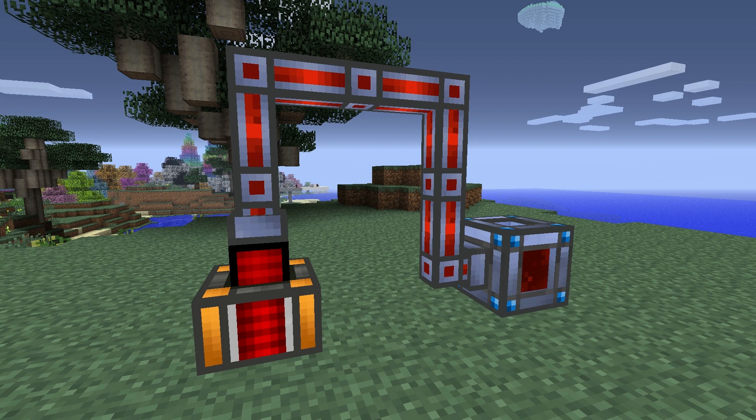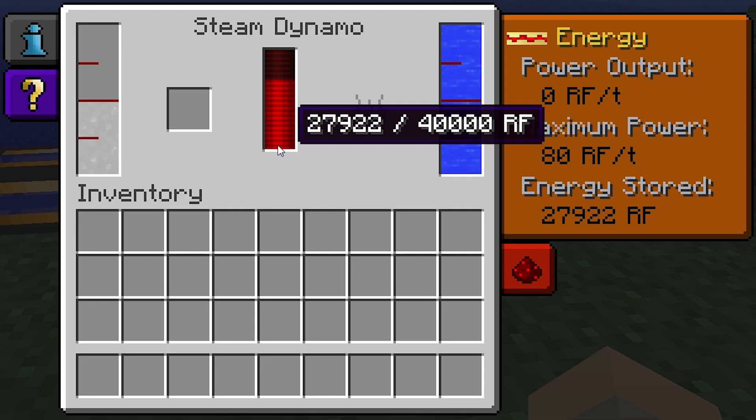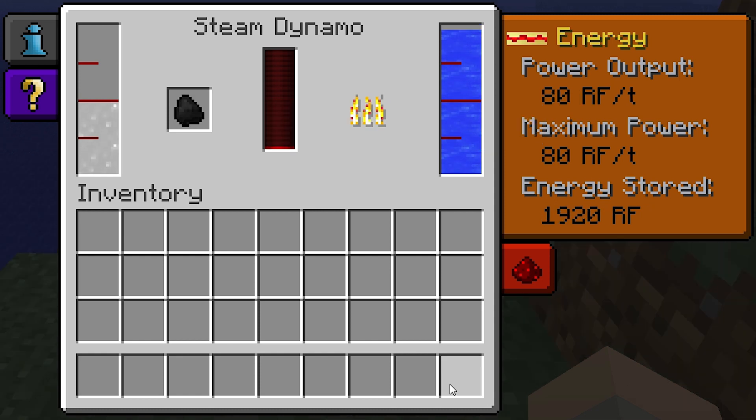It's important to move the redstone flux out of the steam dynamo as quickly as possible, because the redstone flux inside the dynamo's internal buffer will decrease on its own. Also, as the buffer fills up, the flux output will fall, meaning it's far more efficient when it's operating with an empty buffer.